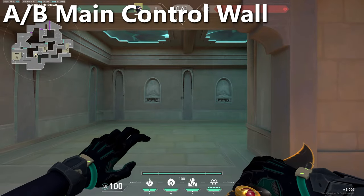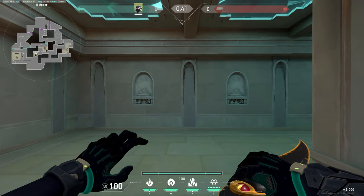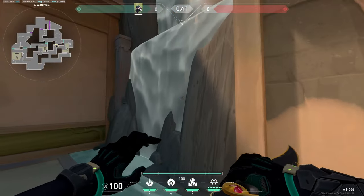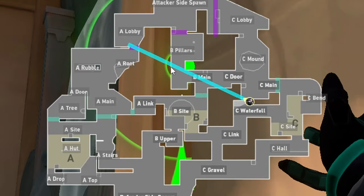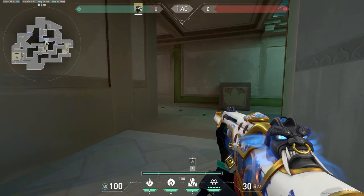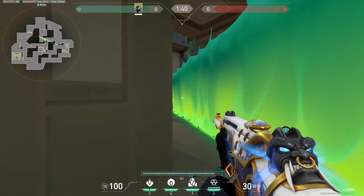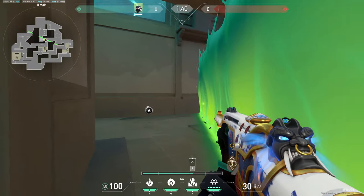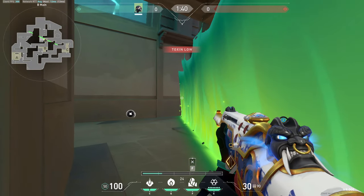Moving on to defending setups: first I'll show a generally good setup that's not for one specific site. Stand at the waterfall in C link and throw the wall so it cuts off B main into A lobby. The idea is that once the barrier goes down you put up the wall right as the round starts, and if the attackers want to contest the orb at B main they're forced to use utility to clear past the wall.